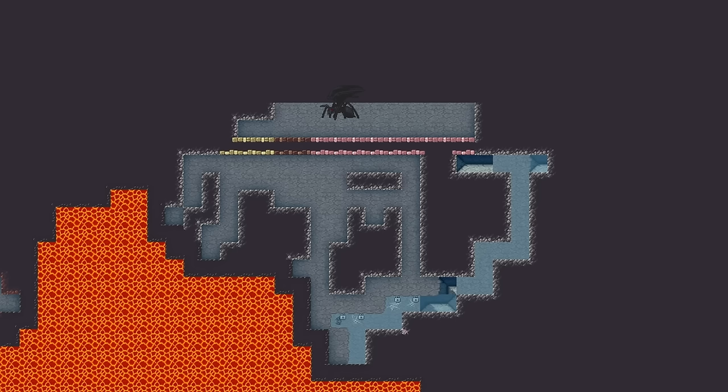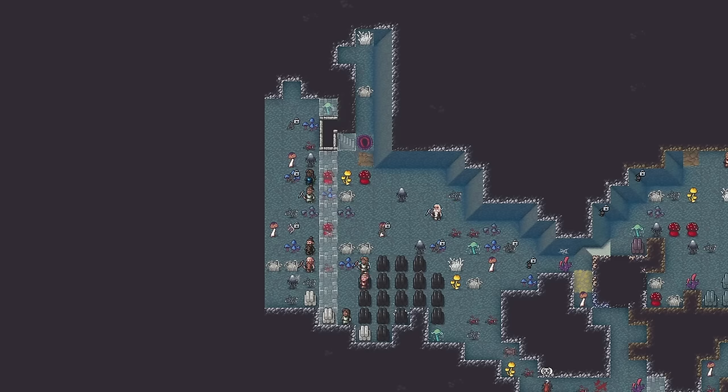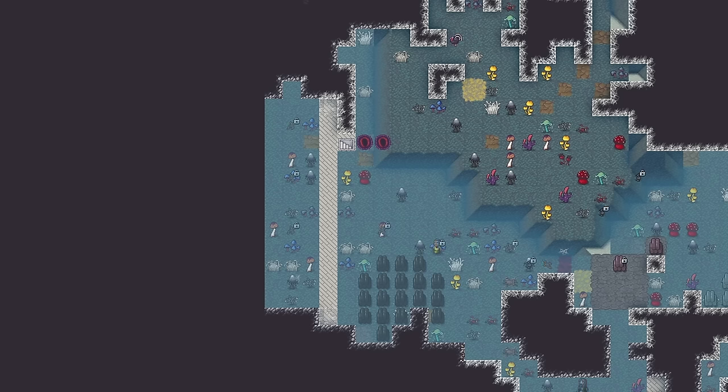Unfortunately for me, and anyone else trying to build a border, many creatures are capable of climbing and or flying, rendering nice easy-to-build single-story walls completely useless. What I needed to build were walls that stretched from floor to ceiling and spanned the entirety of each border crossing.